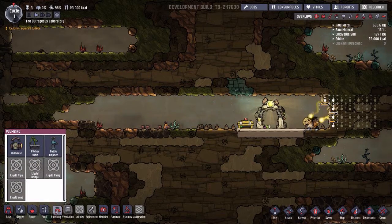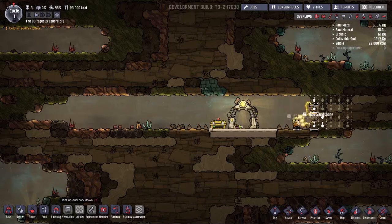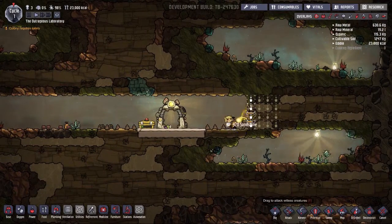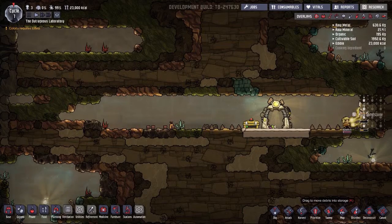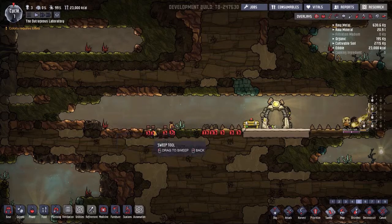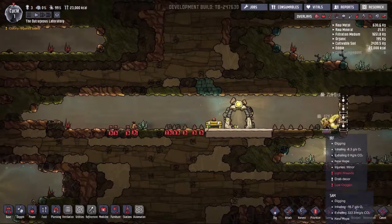Base categories: oxygen, power, food, plumbing. The outhouse is the bathroom basically. There's also medicine, furniture, a research station, automation, and ventilation. I need to put down an outhouse. I can't seem to harvest any plants. The sweep key is K, and sweep sets priority.